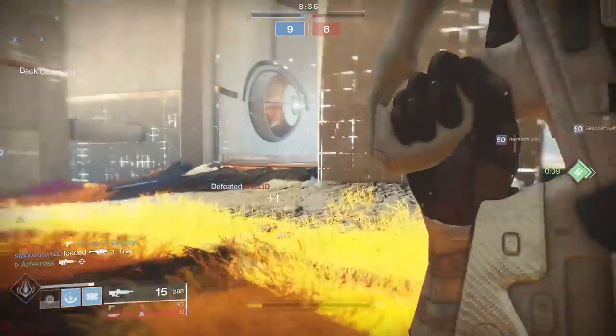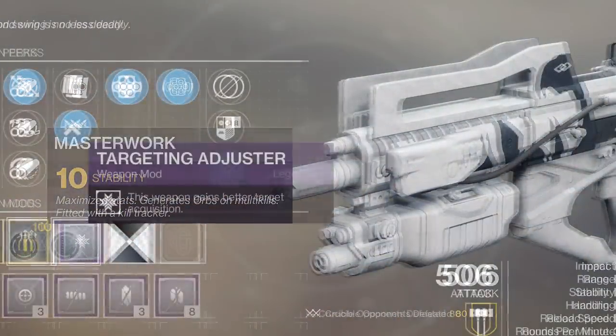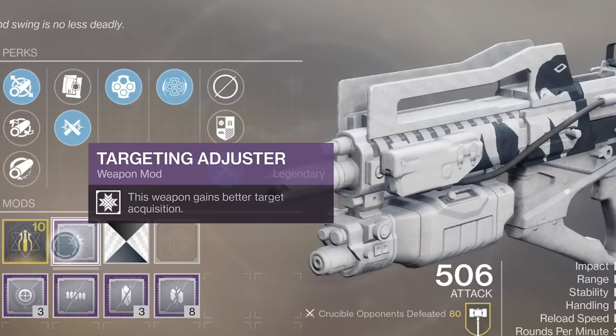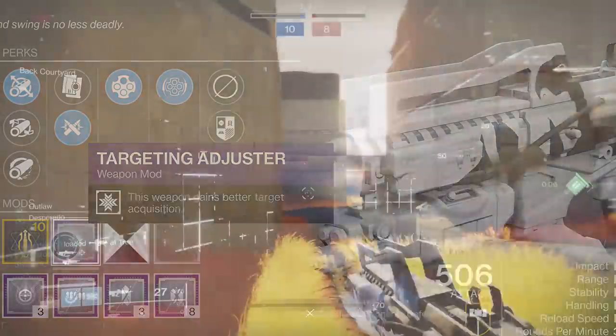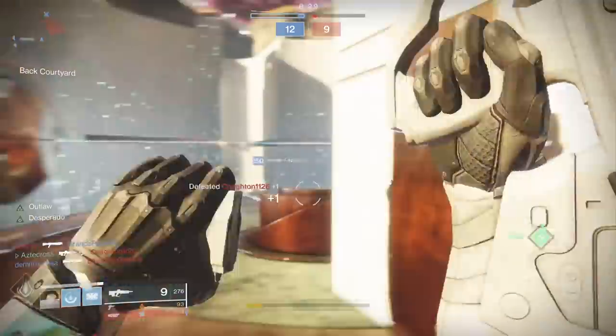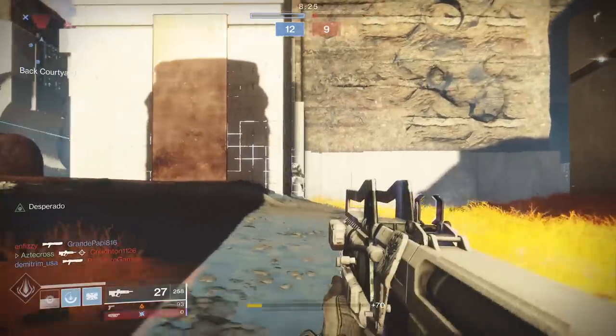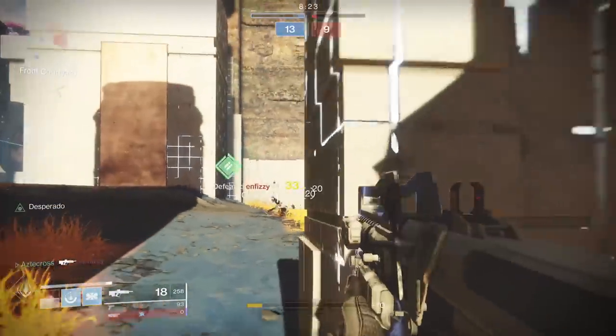The masterwork I'm rocking is a stability masterwork, which really helps in combination with Ricochet Rounds. I also have a targeting mod. I think I may have tried a counterbalance mod — I can't say which is the better mod. As soon as I get another counterbalance mod, I'll probably put it in Broadsword just to give it a try.